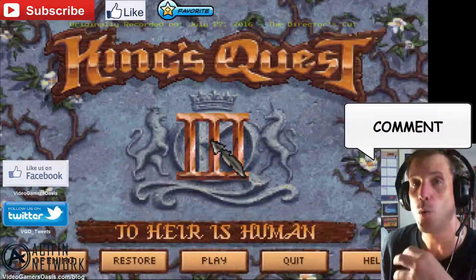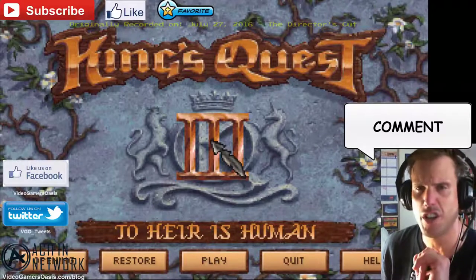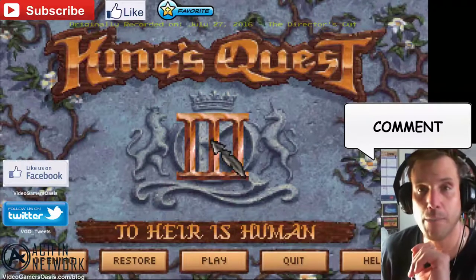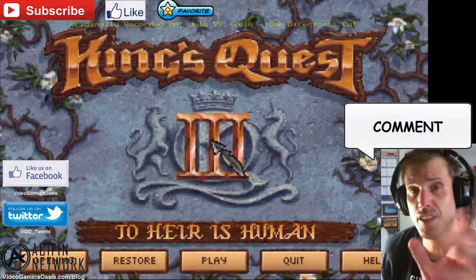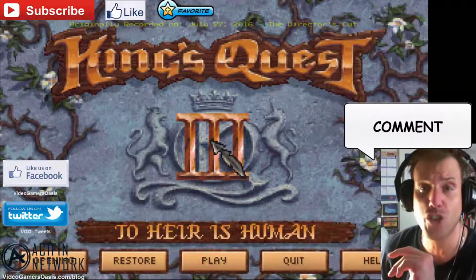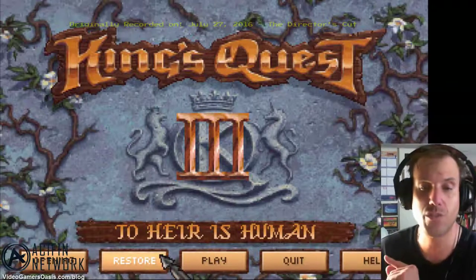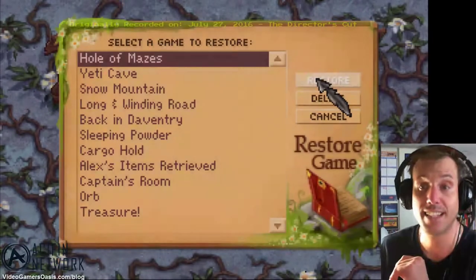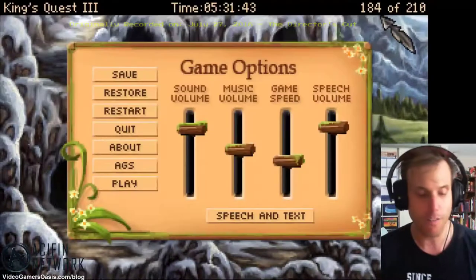We're nearing the end of the adventure and I want to succeed and complete this adventure once and for all for YouTube and all my fellow gamers and King's Quest fans who want to beat this game but are having problems with it. This series of videos will be a source of inspiration and instruction for years to come. So let's continue our adventure — Gwydion, aka Alexander, has defeated the yeti and now he's going to go through the Hall of Mazes.